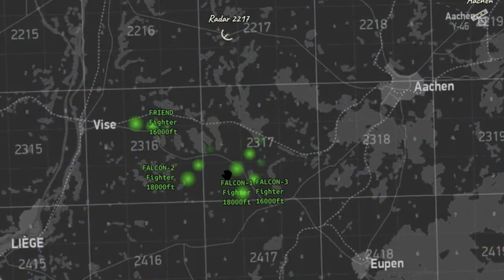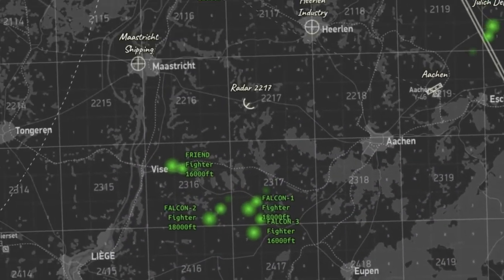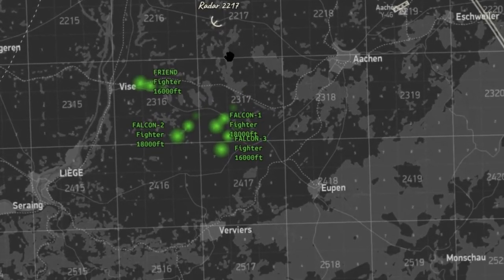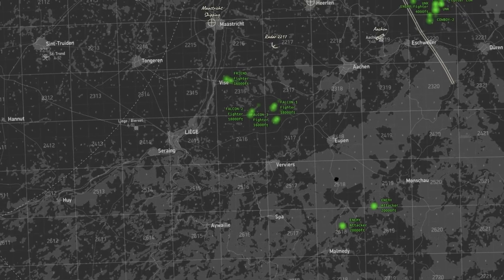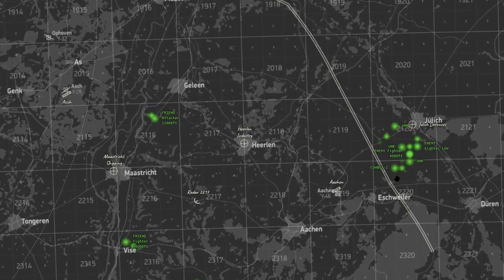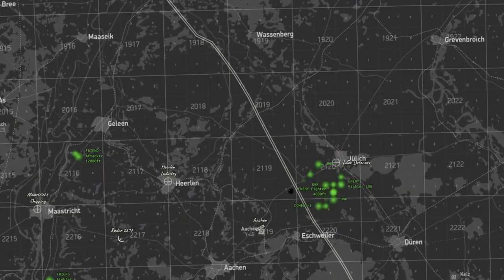That is a friendly fighter you merged with at 16,000 feet. Moving northwards? Yep, that's a friendly. Is our picture looking good for intercept? Yep. You could probably head a little bit more direct southerly, even make it more like 210. So are the angels on these contacts? 20,000. Copy.